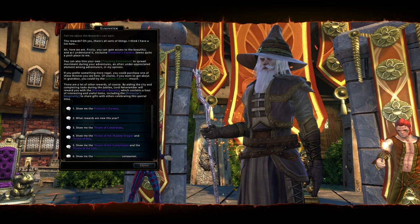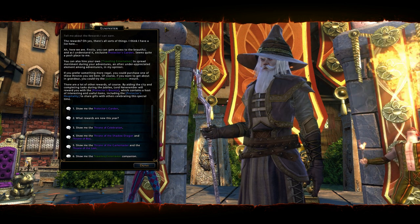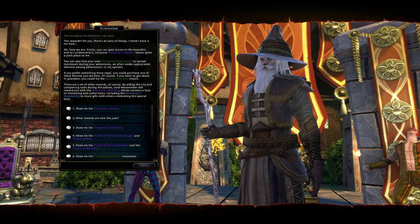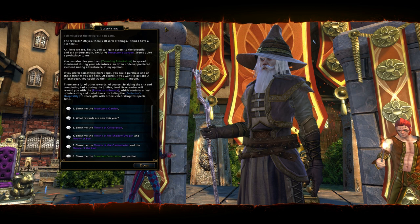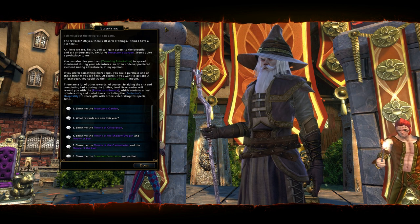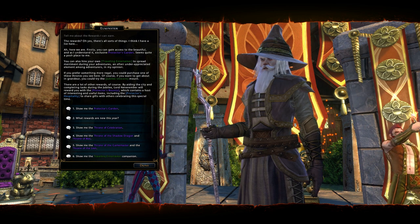You can also hire your own travelling entertainer to spread merriment during your adventures — an often underappreciated element among adventurers, in my opinion. If you prefer something more regal, you could purchase one of these thrones. Or if you want to get about in grandeur, you could try the Jubilee Unicorn. By aiding the city and completing tasks during the Jubilee, Lord Neverember will reward you with the Protector's Bounty, which contains a host of interesting and useful items, including the Protector's Hospitality to share gifts with others celebrating this special time.